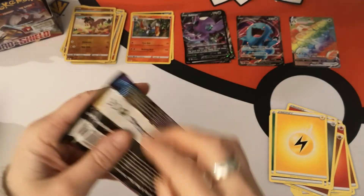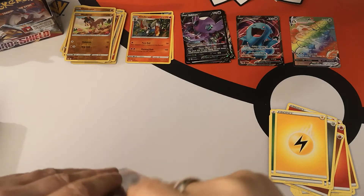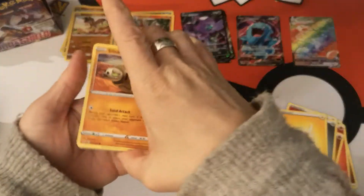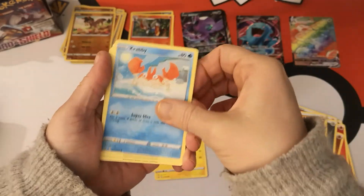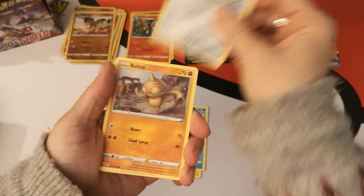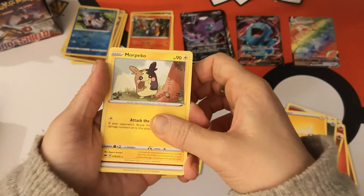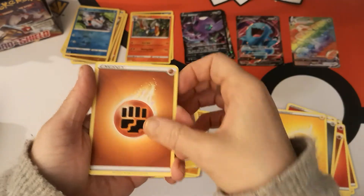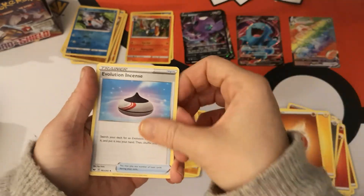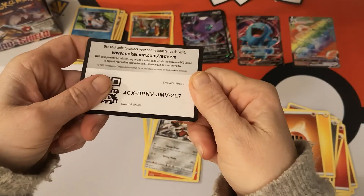This is the last pack of our first half — can we get another pull? We have a Silicobra, Yamper, Krabby, Cufant, Baltoy. Reverse Holo Goldeen and a Morpeko regular rare — isn't that just cute? There's a lot of cute stuff in this set. We got a Fighting Energy, Evolution Incense, Salazzle, Bislap, and there is your code.